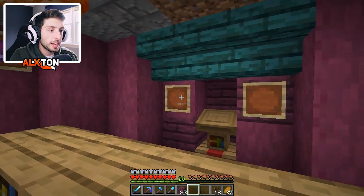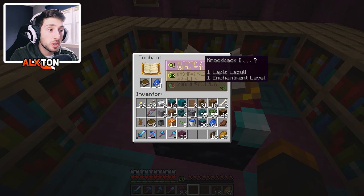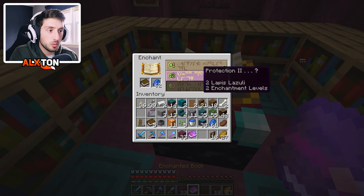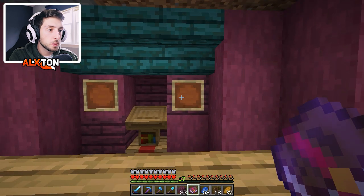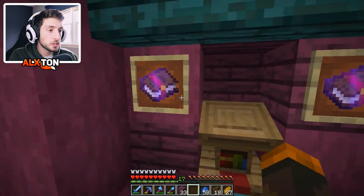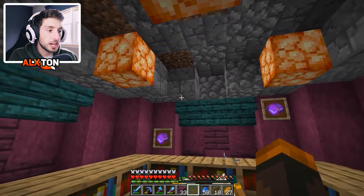You guys are probably asking why I'm doing all these random enchants. Well, it's honestly books that we might never use, and we have so much more XP that we can get in the future. We'll do some unbreaking on that. Let's place those in frames. Maybe we'll come back and have some better books on the walls eventually. But I'm really liking this whole design so far.